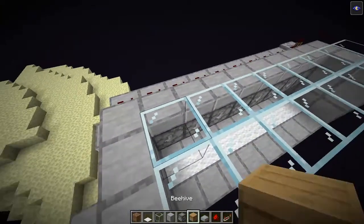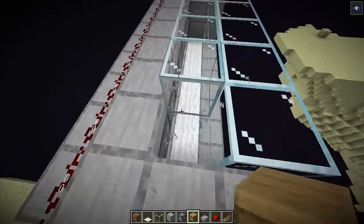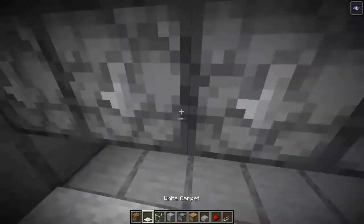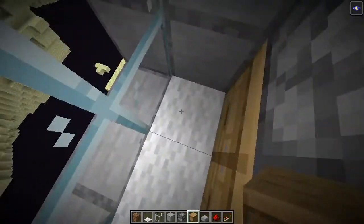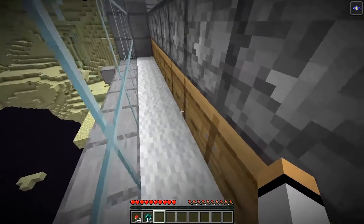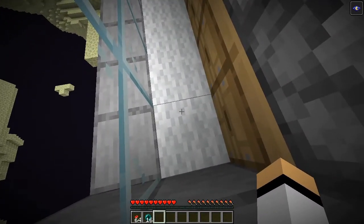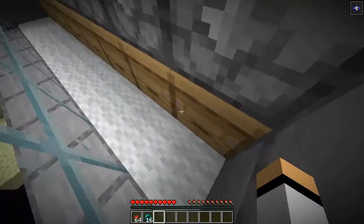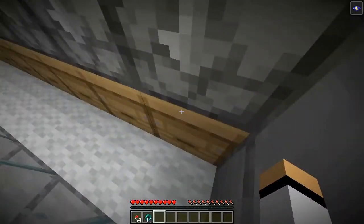Now grab your beehives with three bees inside, enter the module, close the glass, and place all the beehives. The bees won't get out because of the carpets. For the next part I'm switching to survival to show you: we need to remove the carpets, but when you remove the first one some bees may come out of the hives — it depends how long they've been inside.